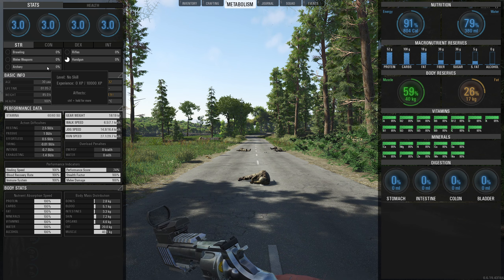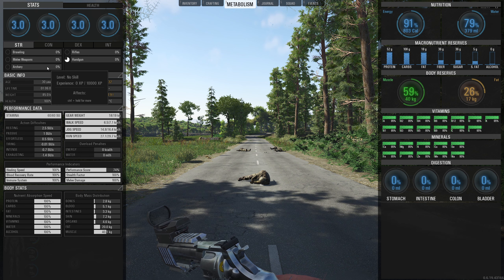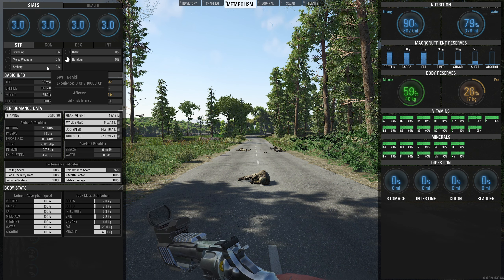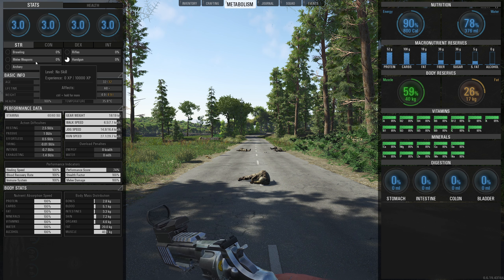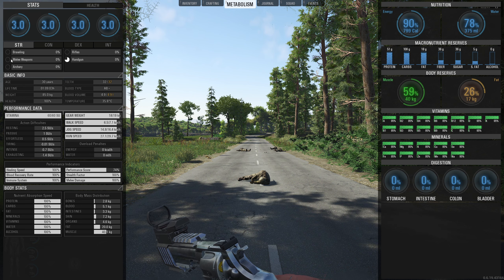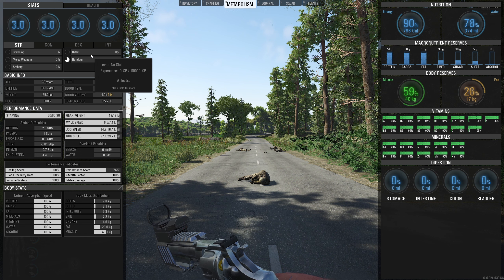To boil it all down: in the strength attribute, melee weapons is the most important skill to max out in your starting build. Second is archery. Third is rifles. It is your choice whether you start with advanced melee, advanced archery, or advanced rifles. You can mix it up - go medium archery, basic melee weapons and advanced rifles, or switch that up. But for me personally: melee weapons first, archery second, rifles third.